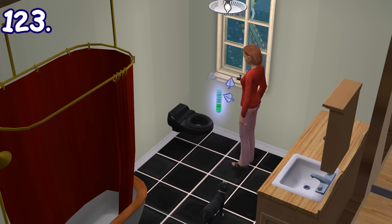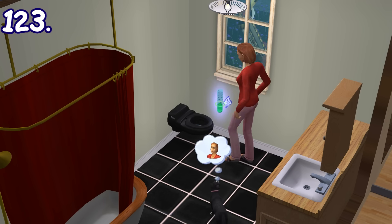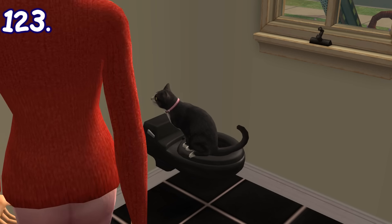Still in Sims 2 Pets, you can train pets to do tricks, but one special trick for cats is that you can teach them to use the toilet. It'll take a long time to teach, but once taught, it'll be worth the time.